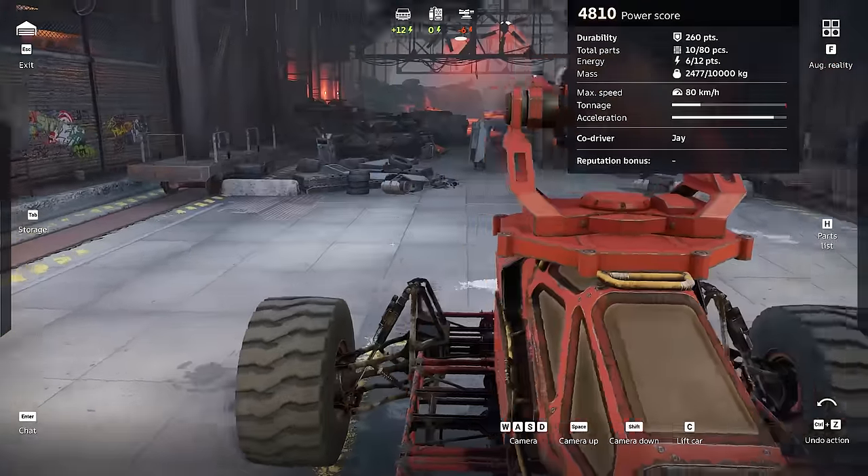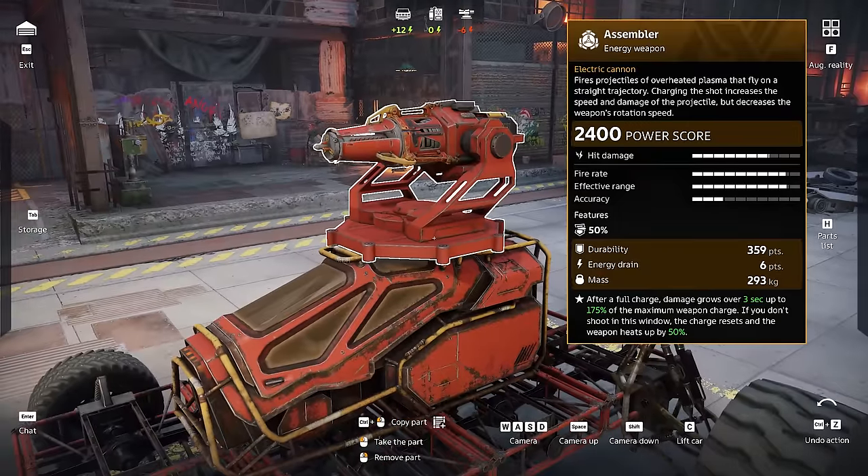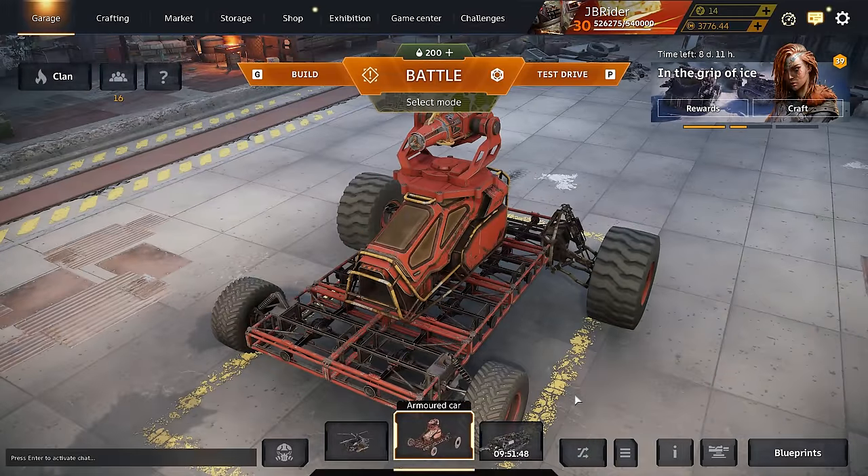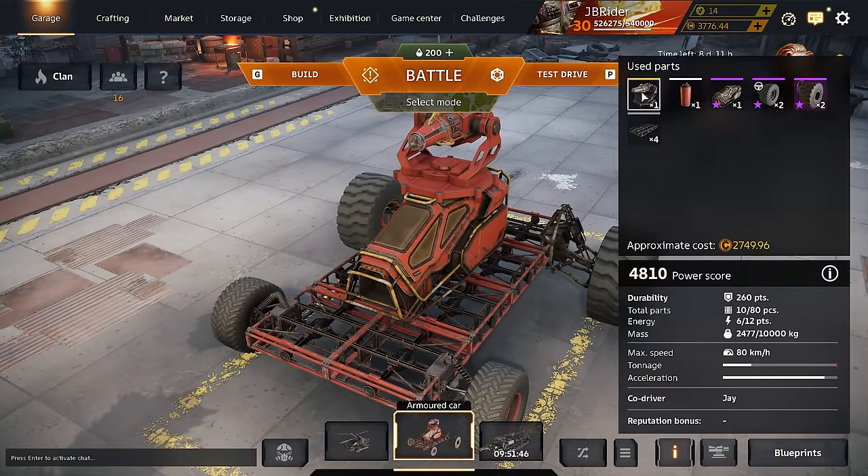In this video, we're going to check out the Assembler Electric Cannon. This thing does not look like a cannon, but it's classified as an electric cannon. It got buffed recently and everybody has been using it, so I want to see what the fuss is all about.